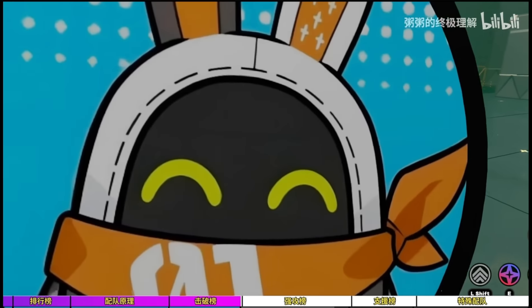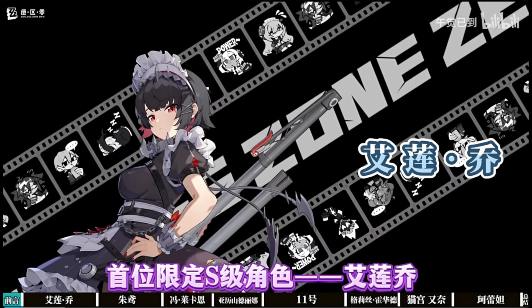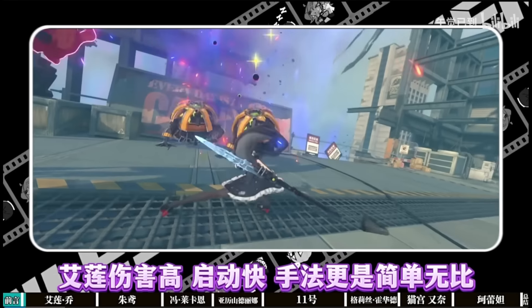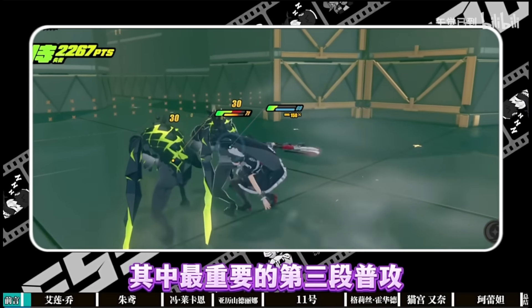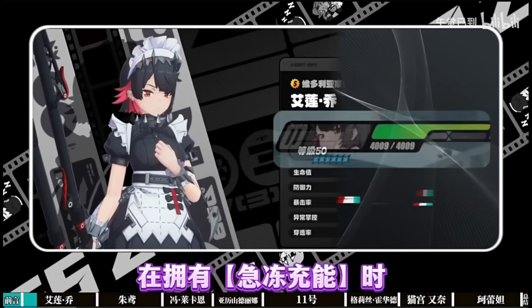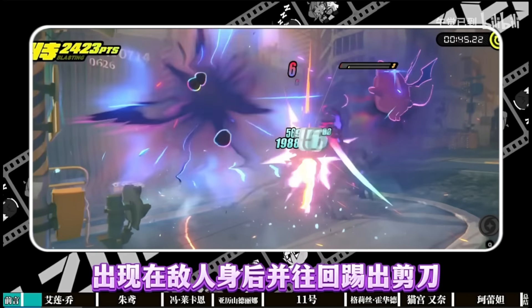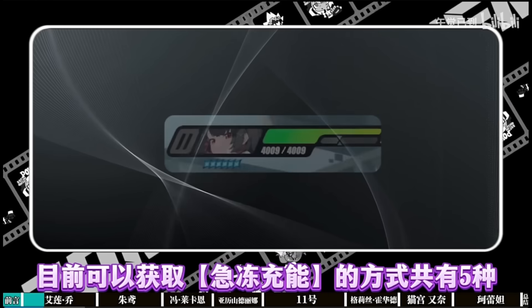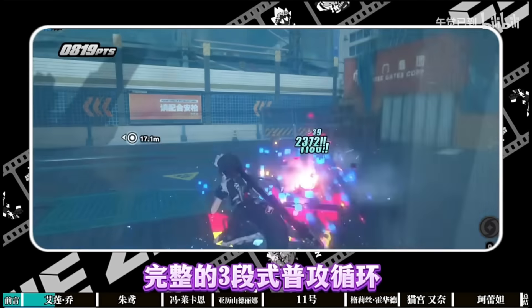Starting off the attacker section, our Tier 0 character is Ellen Joe — she's absolutely bonkers as the first rate-up character, with the first banner being hers. Her basic combination is a three-hit combo with her throwing or kicking her sword out, which is where she does the most damage. Long-holding the attack button extends that animation and deals more damage. The Flash Freeze icon below her avatar represents her resource points; expending these allows you to use an enhanced basic attack dealing ice damage.